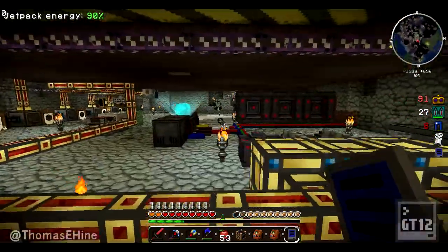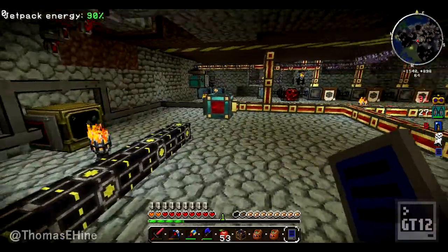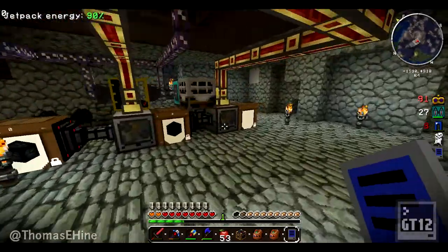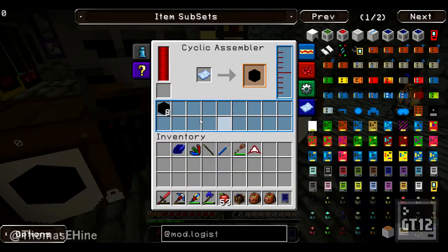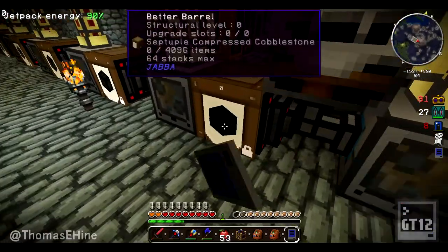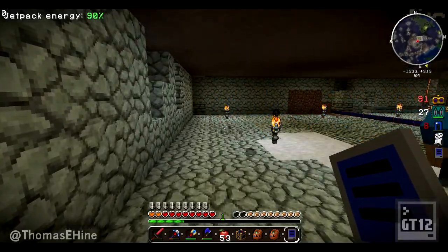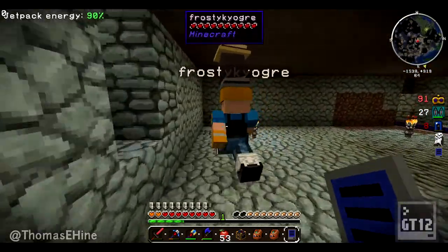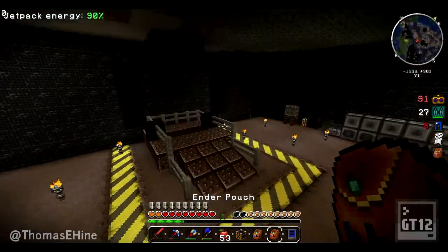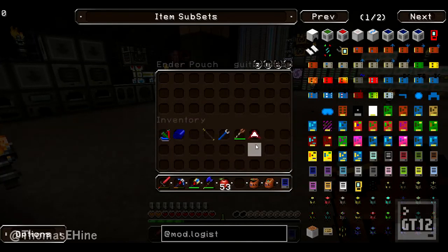I can show you guys spawn town. I did move my MFE up here and added some more gold cabling. Let's check on an update of the cobblestone - we have another 8 septuple and one octuple. While Tom's been doing who-knows-what, I've been making a lot of changes. Do you want to do a bit of a tour? Yeah, we can quickly go to my place too. Let me put stuff in the ME system first.